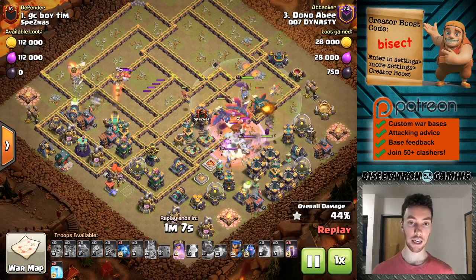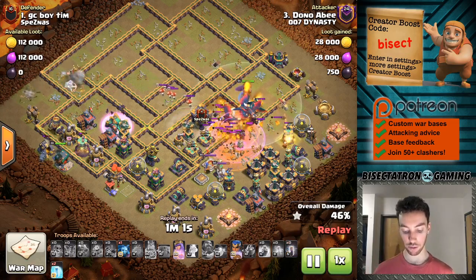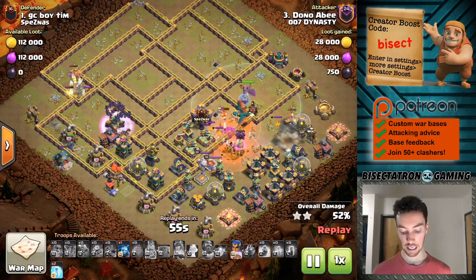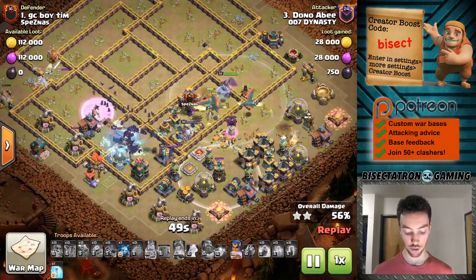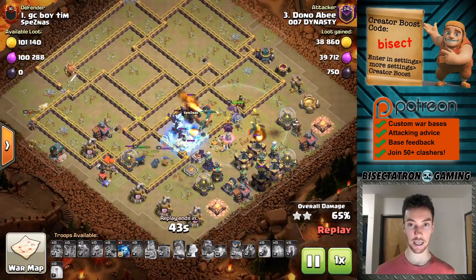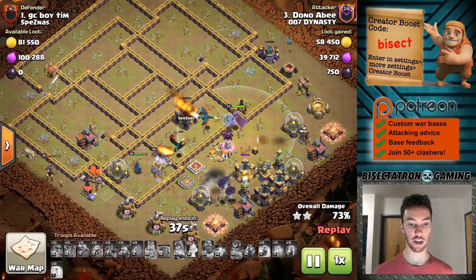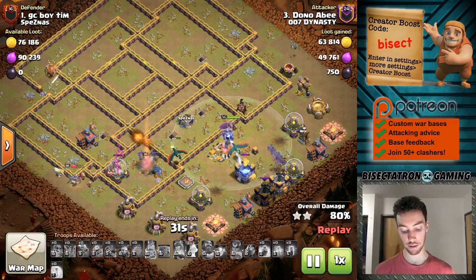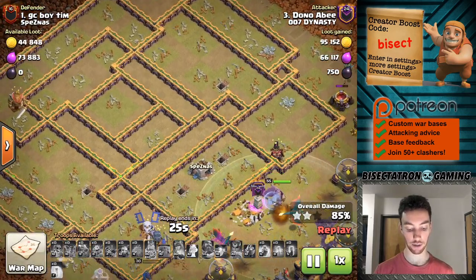This first one came in from the side here against these Town Hall bait bases where the Town Hall is kind of on the outside. You don't typically want to go straight at the Town Hall, but often you don't want to go opposite it either. It's best to do kind of a side entry. The base builder is putting a lot of high hit point buildings, traps, clan castle, and Town Hall on that bait side. So there's not a lot of resistance to a dragon push from the side because all those high hit point trash buildings are over by the Town Hall.